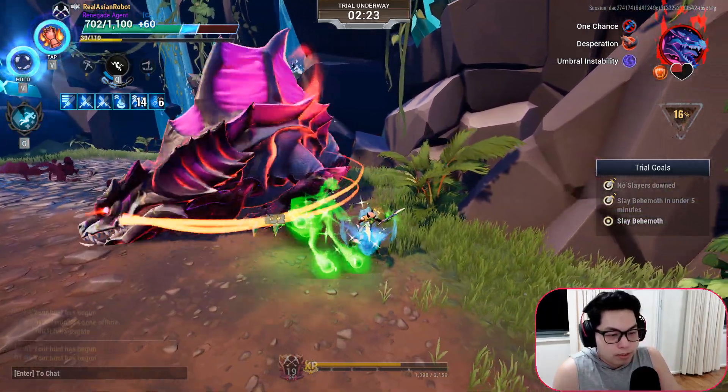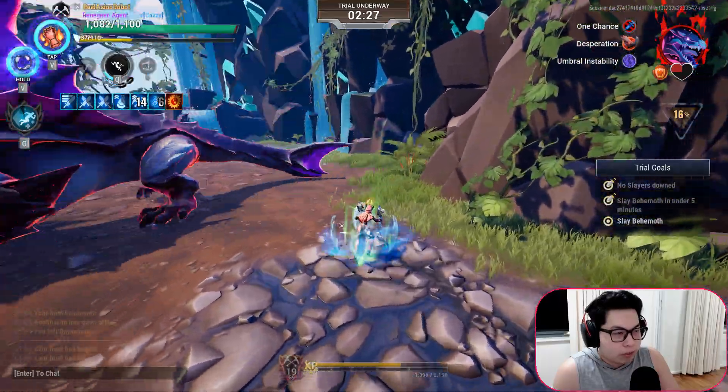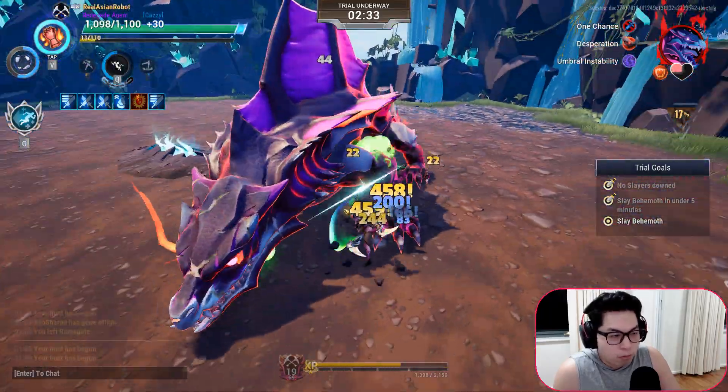And if the Umbral Instability still hits you, don't hesitate to take potions. Please take potions. Dodge as needed and focus on one part.